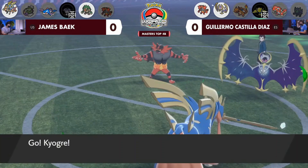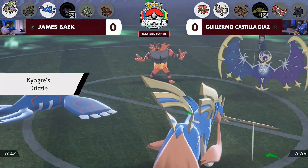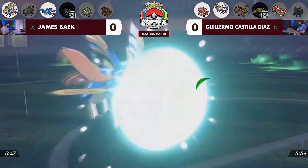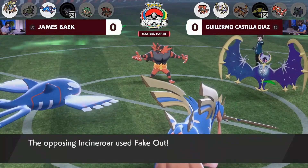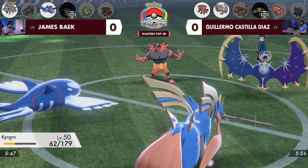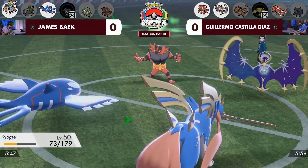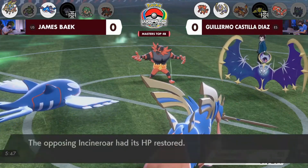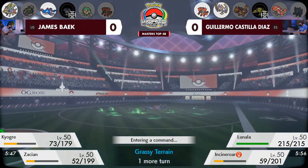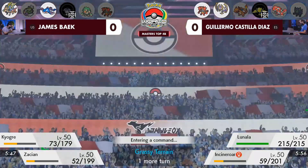We're going to see James preserve that Rillaboom as well — that Grassy Terrain was set quite a while ago, so you're looking at being able to maybe preserve that Rillaboom to reset it. With Kyogre in, you're not super threatened by anything on the other side of the field. You also kind of force Guillermo into a position where maybe he has to bring in that Groudon if he feels like Kyogre is threatening him. A huge protect here, and that's going to be a really big turn to get this Kyogre in for free.